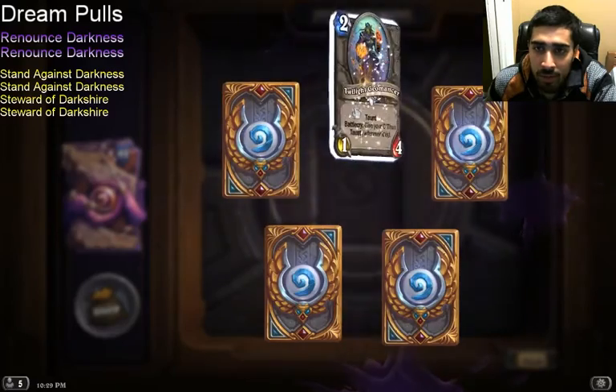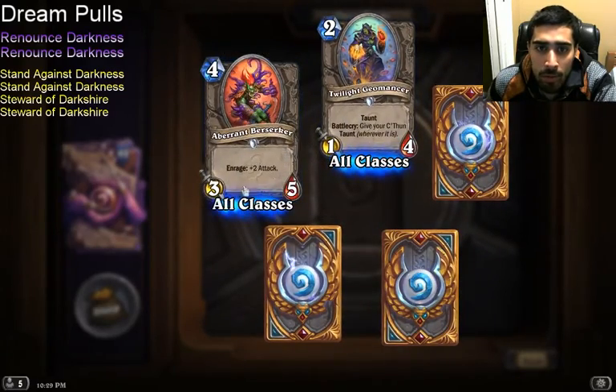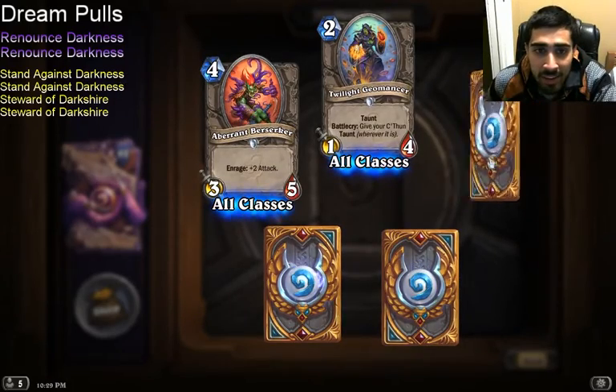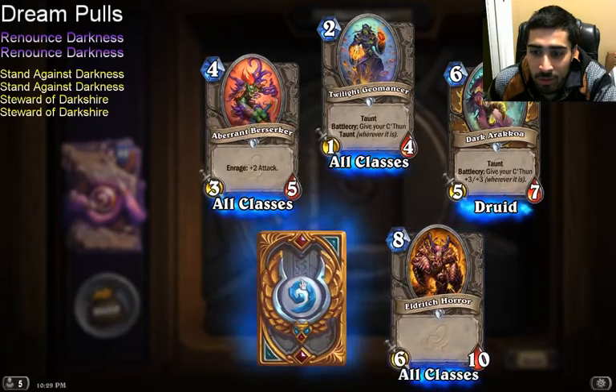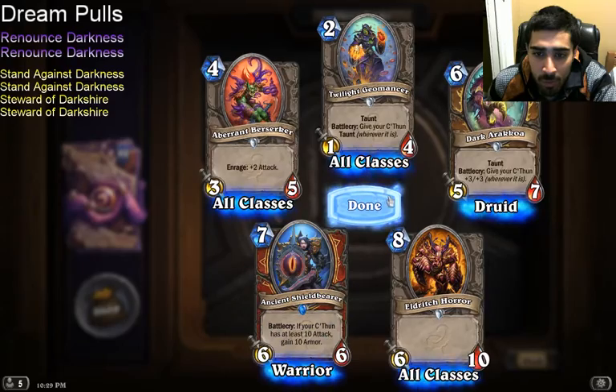I'm losing track of which pack we're on. Probably pack 11-ish. Aberrant Berserker — I like Trolls a lot, he's a troll, I'll probably try to find a place for him. Arakkoa, Eldritch Horror. Shield Bearer — well, if I want to play C'Thun Warrior, I have the pieces.